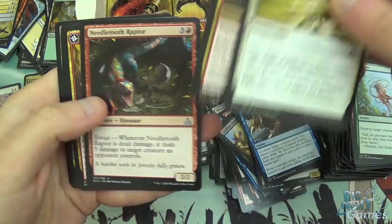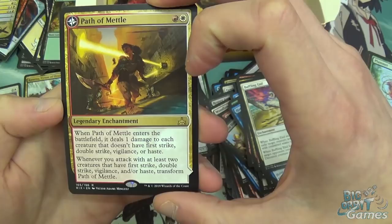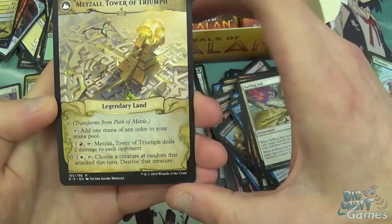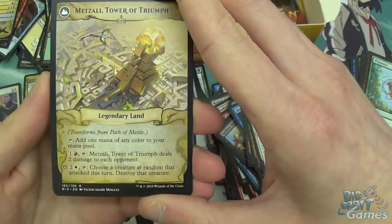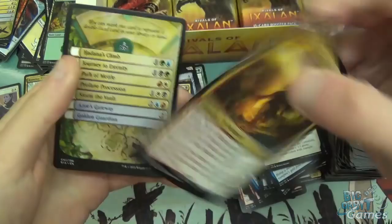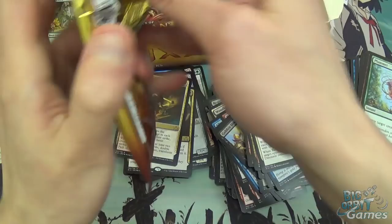Baffling End, Relentless Raptor, Needletooth Raptor, and Path of Mettle — another flip enchantment that turns into a land. Red, white — when it enters the battlefield, deal one damage to each creature that doesn't have first strike, double strike, vigilance, or haste. Whenever you attack with at least two creatures that have any of those keywords, transform it. It transforms into a land: tap for any color mana, or pay red and one to deal two damage to each opponent, or white and two — choose a creature at random that attacked this turn and destroy it. Probably the least good of all the flips, but very cheap, so it'll probably find its way into a deck.